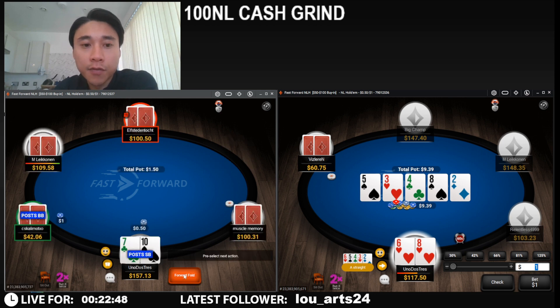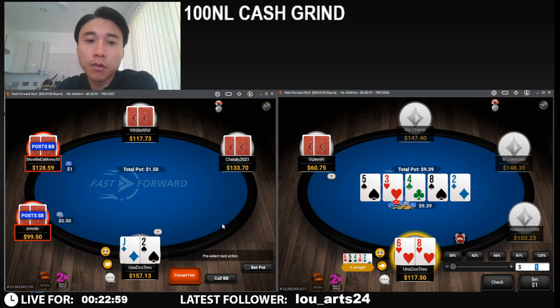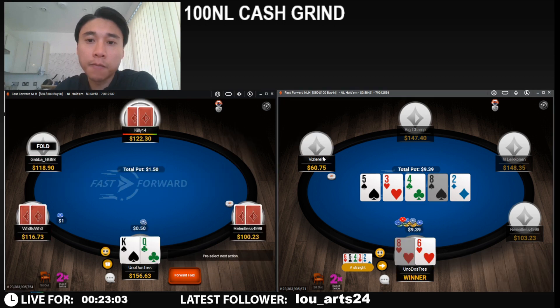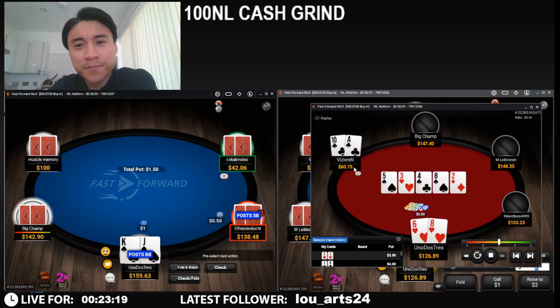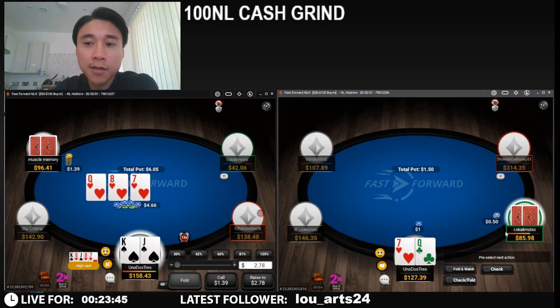So this is quite an interesting river card. He definitely has some ace-x floats here on the turn — maybe some ace-x of spades, maybe even a hand as strong as ace-queen. So we're going to check, to hopefully induce a bet from his ace-x. Wow — these guys check back an ace on the river. That's insane.